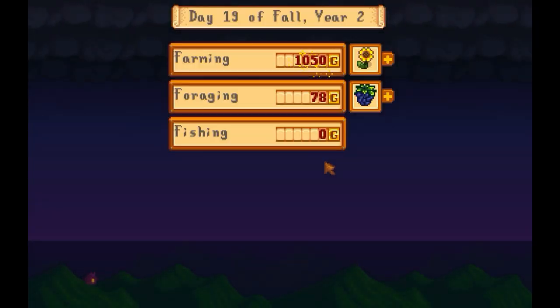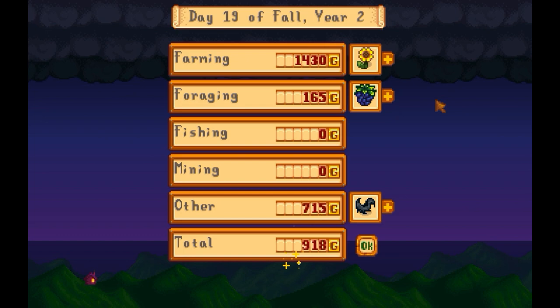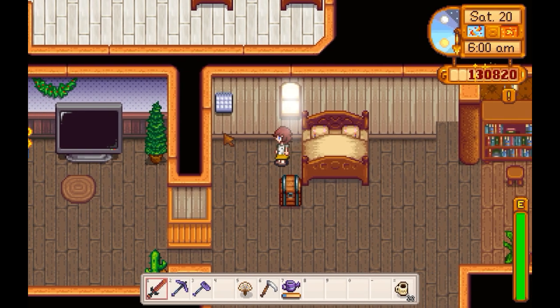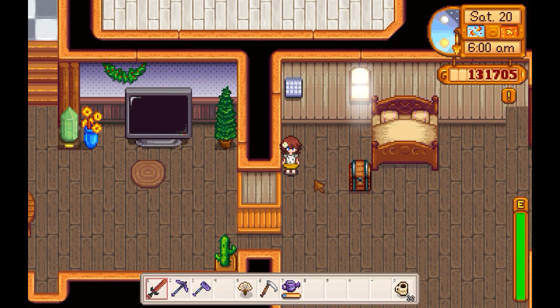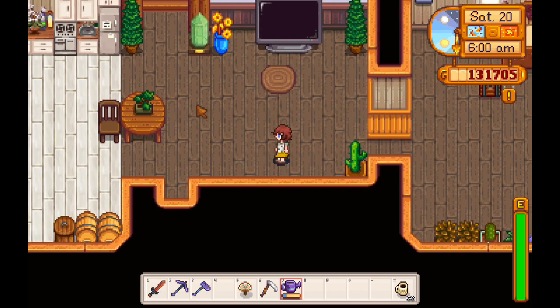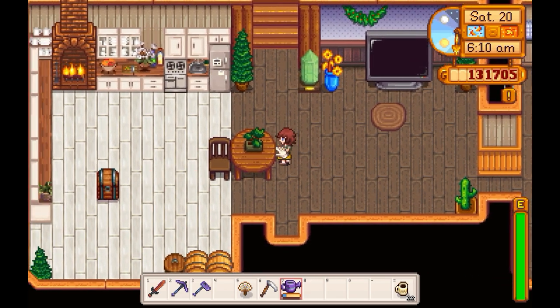I think my next major purchase is going to be the furniture catalog. I don't know — decisions, decisions. Because furniture — well, I think Pierre's catalog is a lot cheaper, to be honest. Plus, being able to have our floors and everything look nice would be nice. Imagine that.